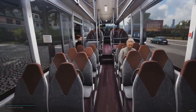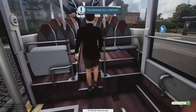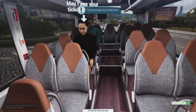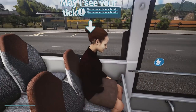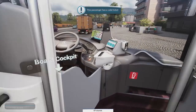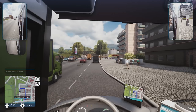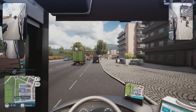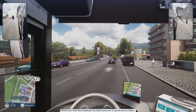Double check tickets because some people came on that I did not sell tickets to. Passenger has a valid ticket. Why were you blocking the door? Alright, close that door, signal is on, and we're ready to get out of here.